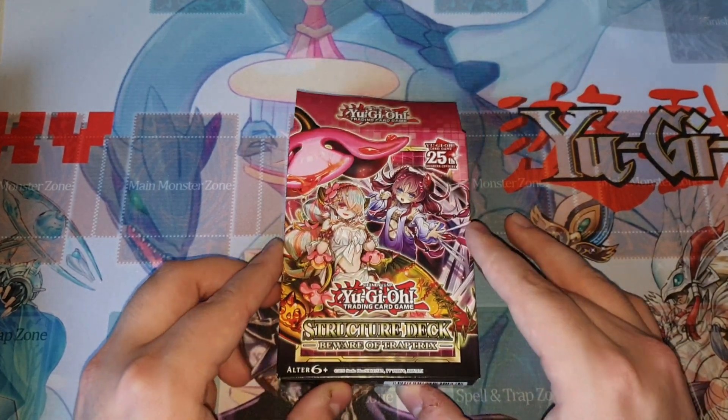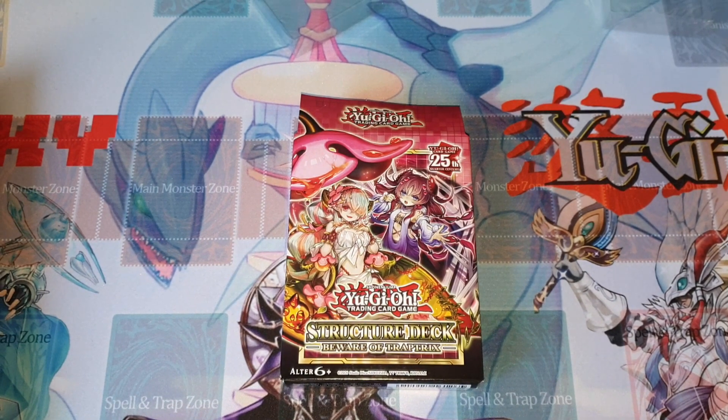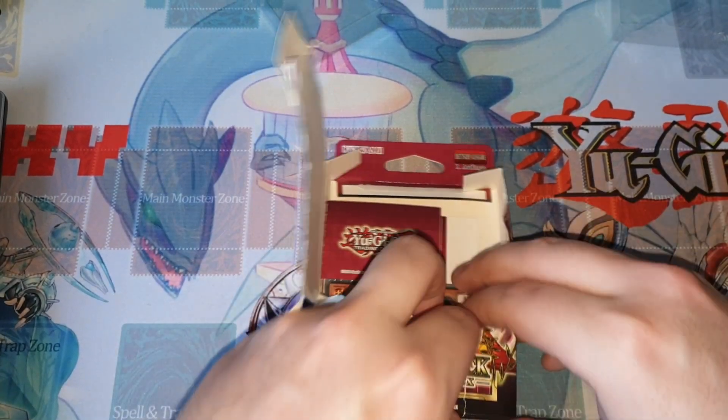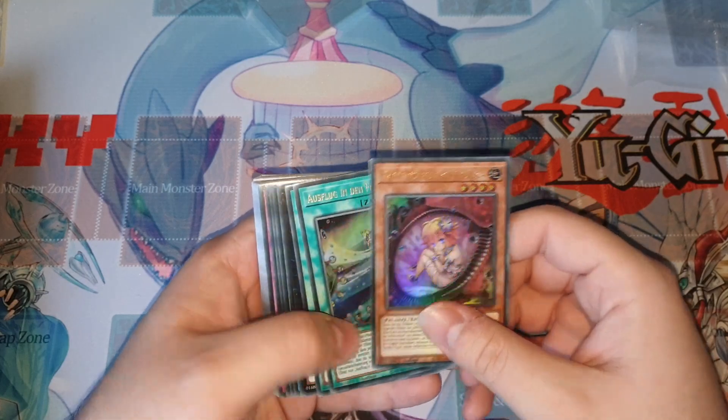The first thing I want to talk about is the Trap Trick structure deck, which is absolutely insane in terms of staples it includes but also in terms of its competitive potential. If you've seen things like Park's Twitter posts about how he essentially won four locals in a row with the deck, beating Kashtiras along the way, only using three structure decks — absolutely crazy. So before I show you what I came up with for a three structure deck profile, I'll give you a little insight on what the structure deck includes.